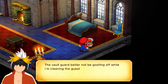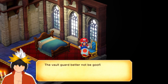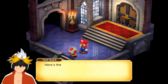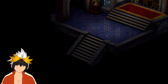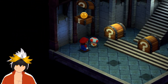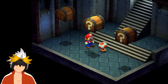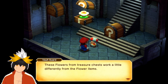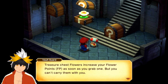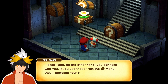More beds. The vault guard better not be goofing off while I'm cleaning the guest room. Here's the vault, let me show you around. Help yourself to these treasures. This is a coin — the small ones are worth 1 and large ones are worth 10. This is a flower. These flowers from treasure chests will work a little differently from the flower items. Treasure chest flowers increase your flower points — FP — as soon as you grab one, but you can't carry them with you. Flower tabs, on the other hand, you can take with you and they'll increase your FP.